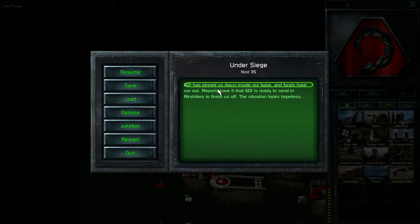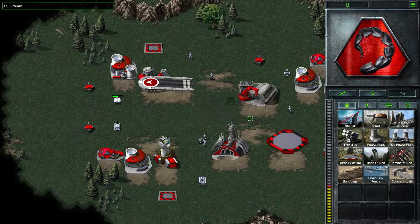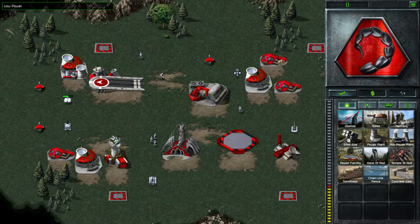GDI has pinned us down inside our base and funds have run out. Reports have it that GDI is ready to send in airstrikes to finish us off. The situation looks hopeless, but we're not ready to go down without a fight. So let's start restoring that power.